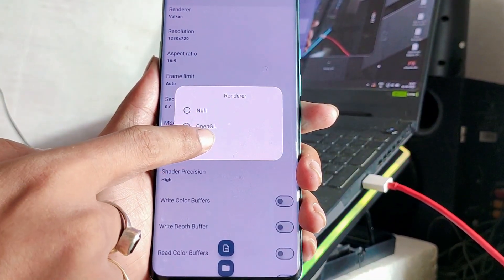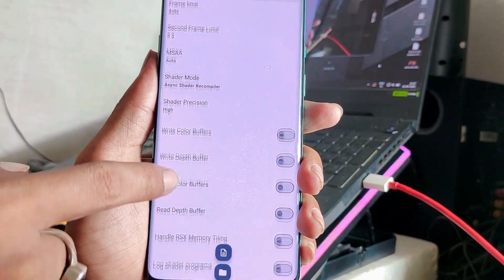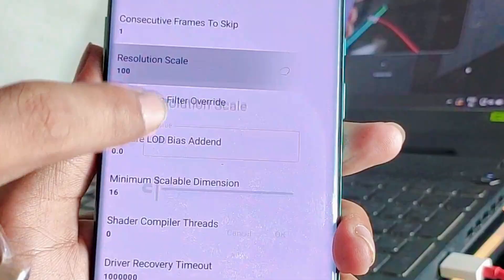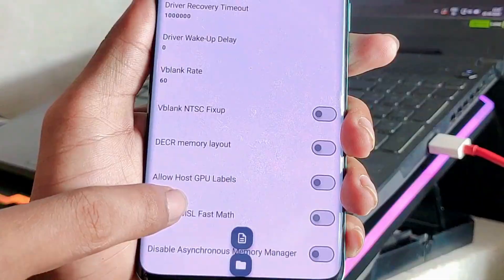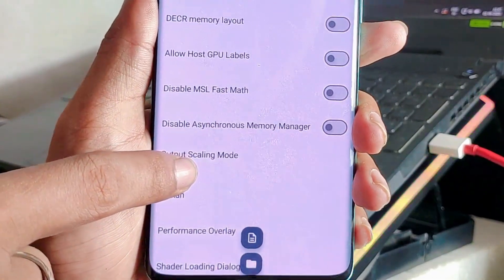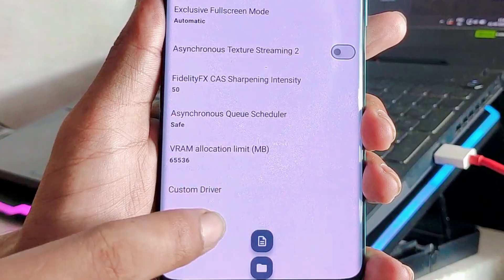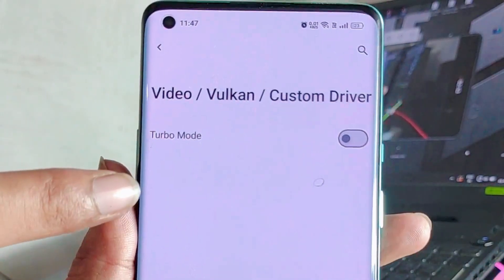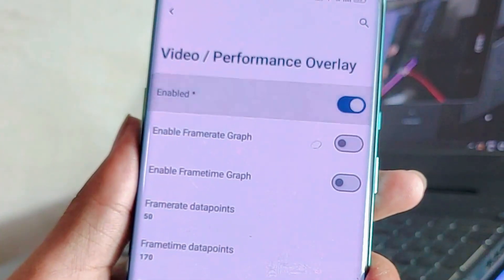Don't forget to turn on both of these settings — they are especially useful on unsupported devices, helping the emulator run more stably and with fixed graphics. Also don't forget to enable these settings as well, because they provide a noticeable boost in performance especially during demanding gameplay moments. Turn on the setting called Turbo Mode, especially designed for Snapdragon processors, but even if you have MediaTek you can select it also.